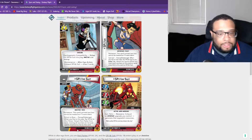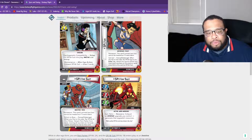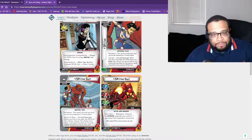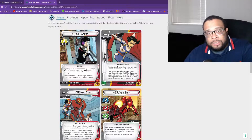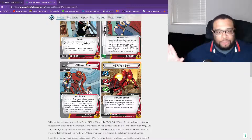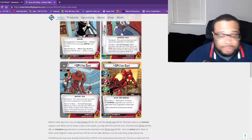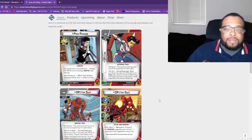On the Spider-suit's inactive side, we have Return to Base: forced interrupt — when you flip to this side, flip Spider to Penny Parker. You flip this card over, detach Penny Parker, removing all counters on her and cards attached to her. So when you flip to alter ego, the cards separate and flip to their respective sides — pretty cool mechanic.